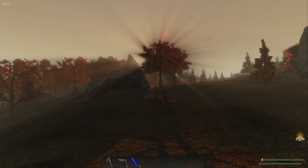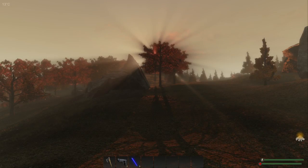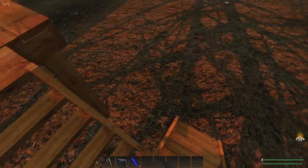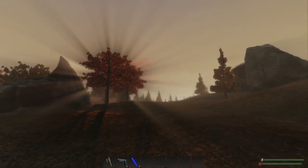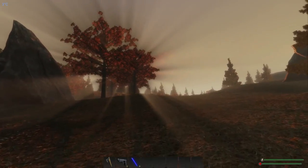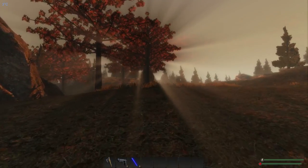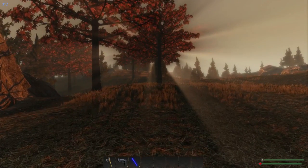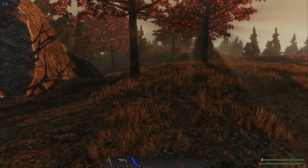Hello and welcome to episode 6 of my Subsistence tutorial let's play series. This episode will still be focused on trying to get nails and more fiber, and I'm continuing on from exactly where I left off. It's 3 degrees centigrade — we should be okay, maybe take a little damage, but I'm just trying to maximize daylight hours. I need to worry about wood because I used it all up on planks.